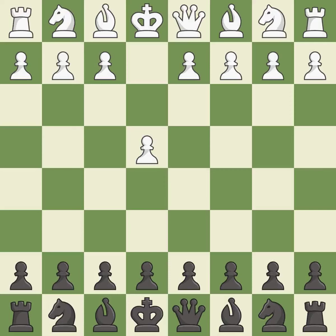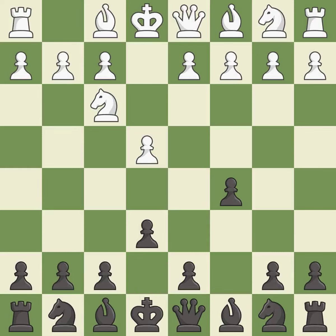Opening with the king's pawn controls the center and opens up the light-squared bishop and queen, often leading to sharp games. The Sicilian defense controls the d4 square with the c-pawn. Nf3 develops the knight toward the center to prepare for a d4 pawn push, where the knight will recapture if black captures on d4. E6 creates an opening for the dark-squared bishop and opens a new diagonal for the queen.